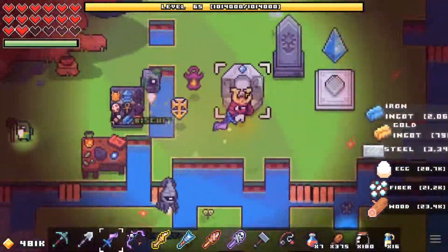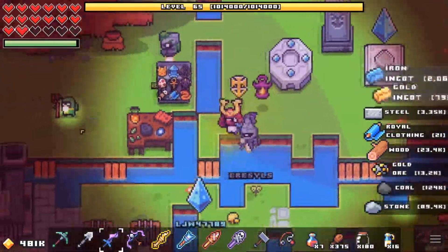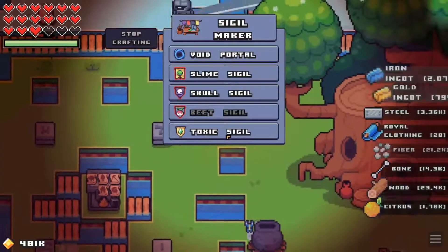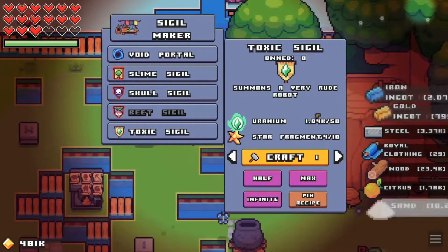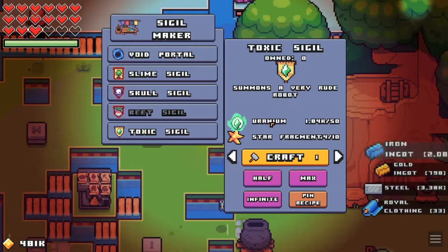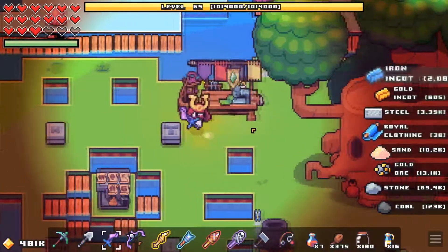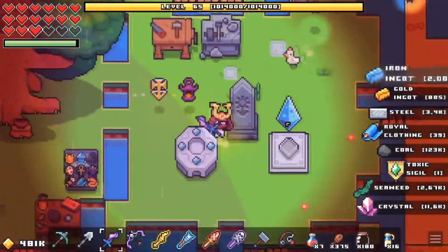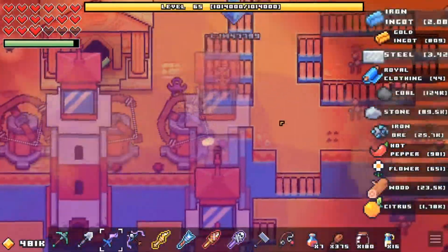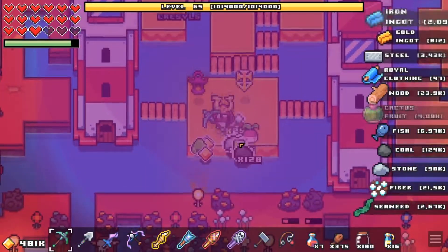Cosmic steel — yeah, we're gonna need some legendary gems, which means if I'm gonna level up my attack I should probably do it through spirit orbs, and if we're gonna do it through spirit orbs, we're gonna do it through the sigils. Toxic sigils use uranium and star fragments and don't use cosmic steel, which is great because that means I don't have to use cosmic steel to get cosmic steel, which is silly. Let's go ahead and make a few of these.